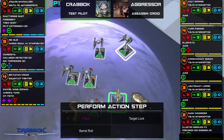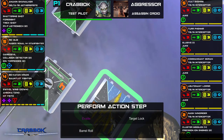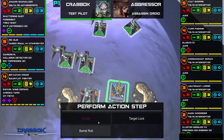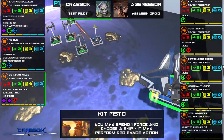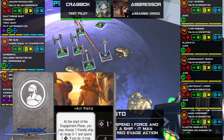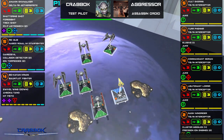I've already got a focus. Barrel roll is not really going to be an option right now. I think this guy's going to be range two. I don't want to spend a force to evade — let's go ahead and target lock. Because what I can do is get a free evade with Kit Fisto. Wait — they have to be at range zero to one. He's too far away. Well, that's what I get for boosting so far in.